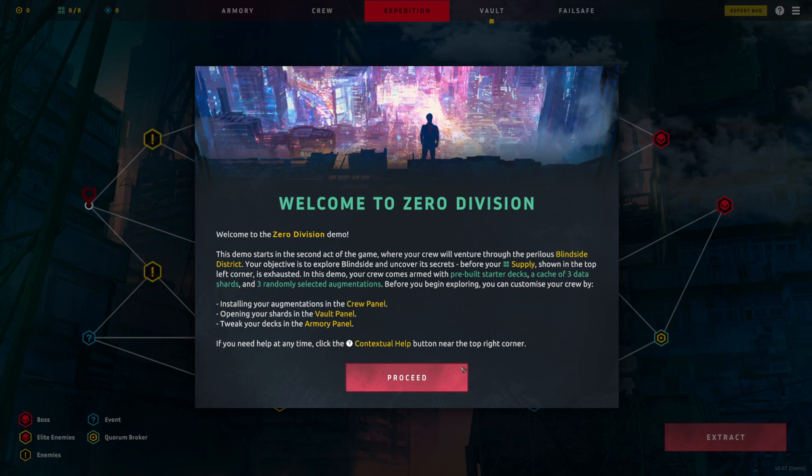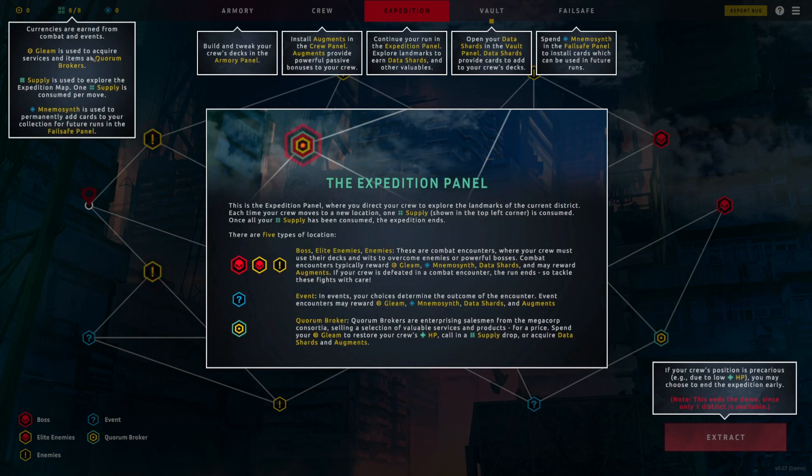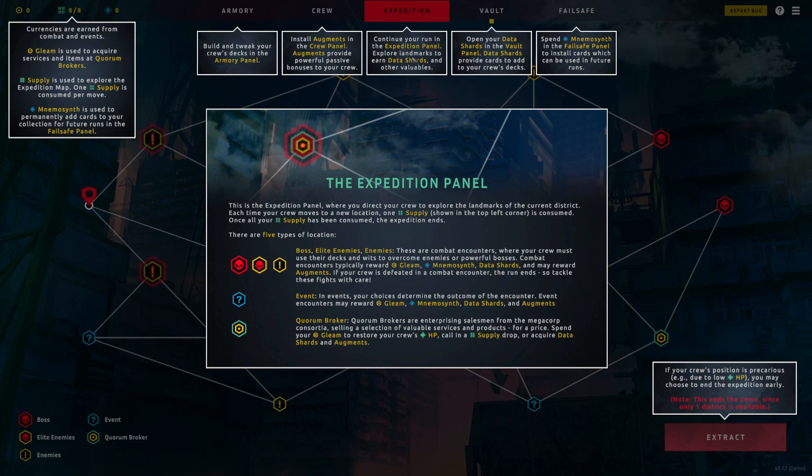Currency is earned from combat and events. Gleam is used to acquire services and items at Quorum Brokers. Supply is used to explore the expedition map — one supply is consumed per move, so we need to get far before it runs out. There's also Mnemo Synth, used to permanently add cards to your collection for future runs in the Failsafe panel. This is the roguelike currency we need to improve across future runs.